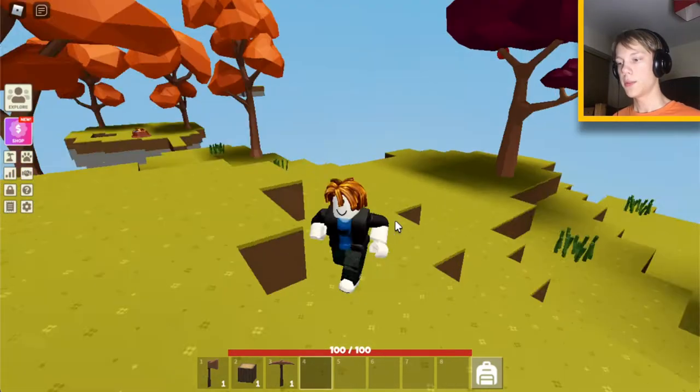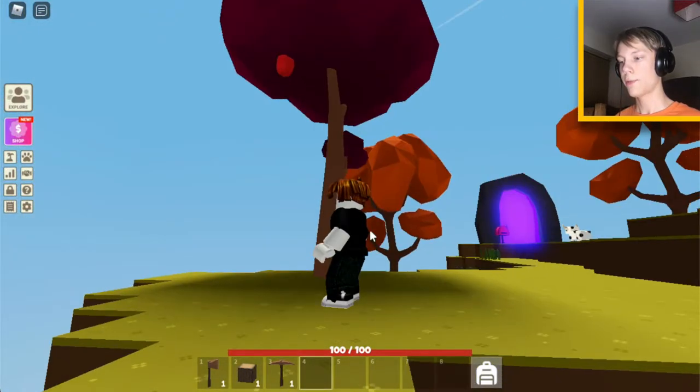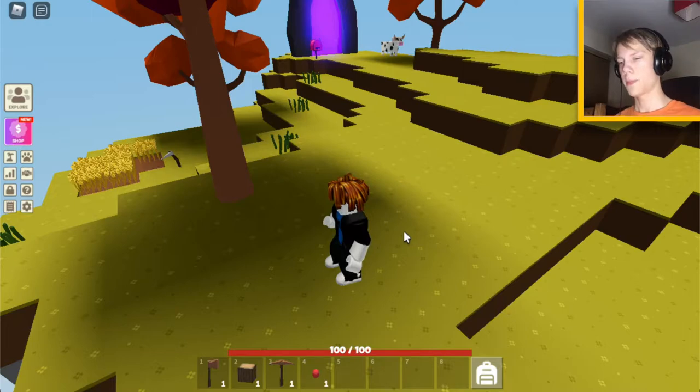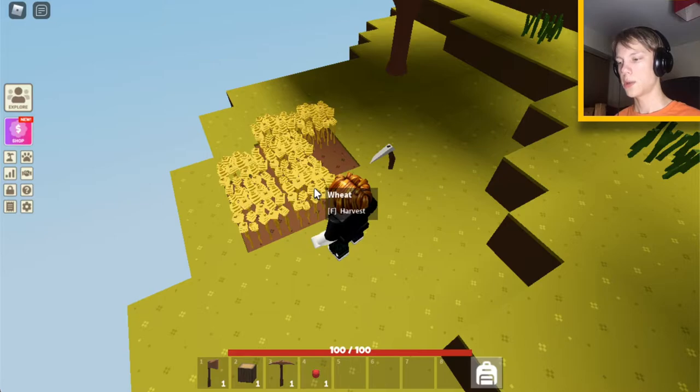There's plenty of things to do. On the bigger island that you spawn in, you will get a fruit tree where you can pick up - in this case an apple. You might get an orange tree, a lemon tree, an apple tree, or a plum tree. Then over here we have wheat. But first, let's pick up the plough.